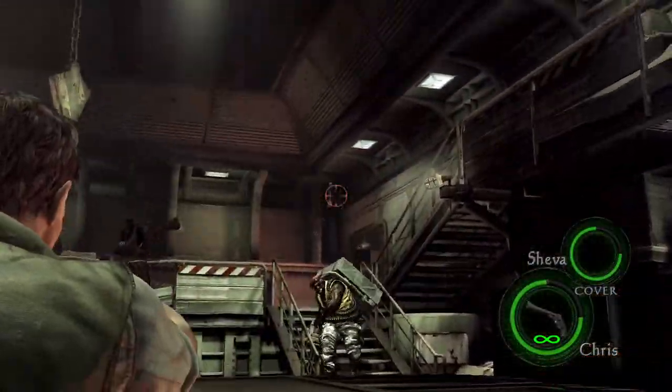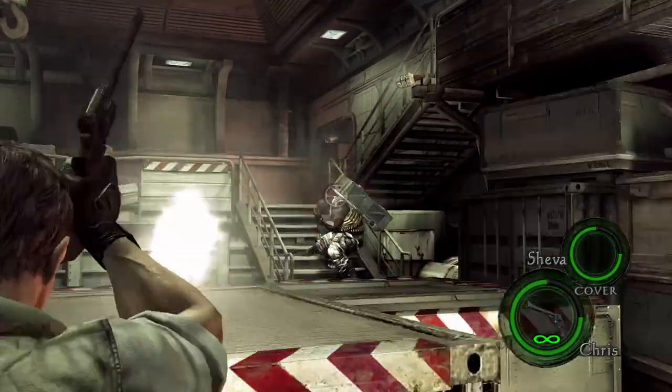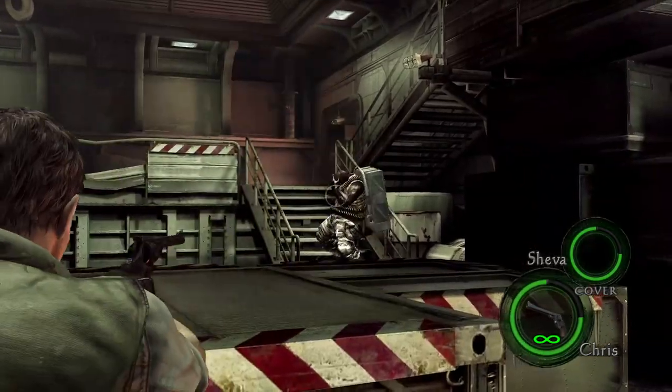Finally, the Gatling Gun Majini. The largest health pool in the game for the sub-bosses is still no match for the Magnums. Just aim for the head and make them your bitch. Enjoy the revenge.